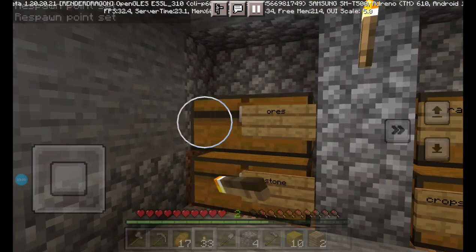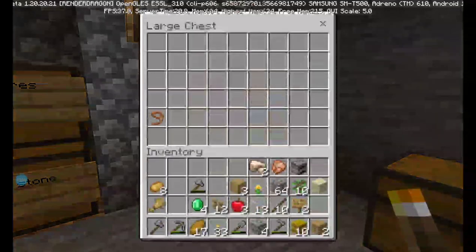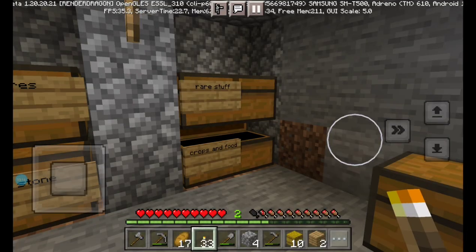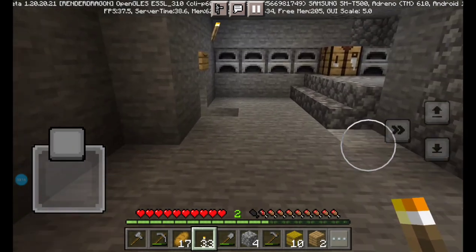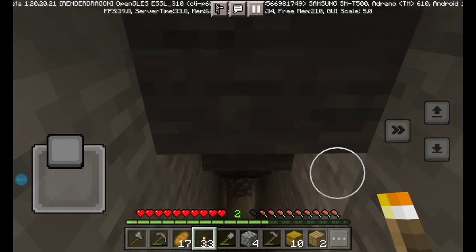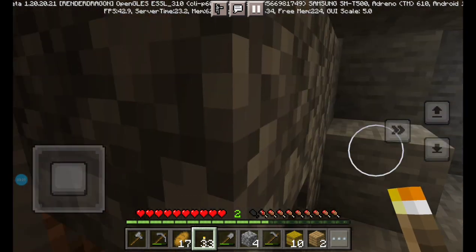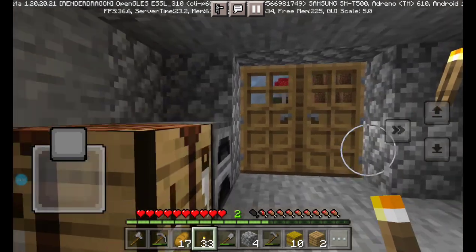Here are my ores. I found some diamonds from the blacksmith. Here's my rare stuff — I got a lead, which is kind of rare, some bone meal, and this from the blacksmith as well. Here are the furnaces with lots of cool stuff. There's a mineshaft and I found some coal down here. I don't have a lot of iron yet so I'm saving it.